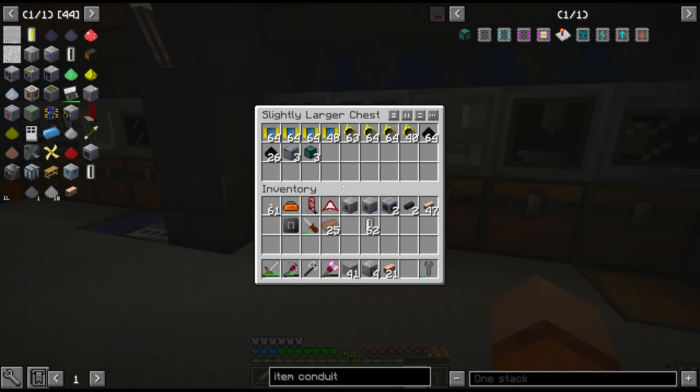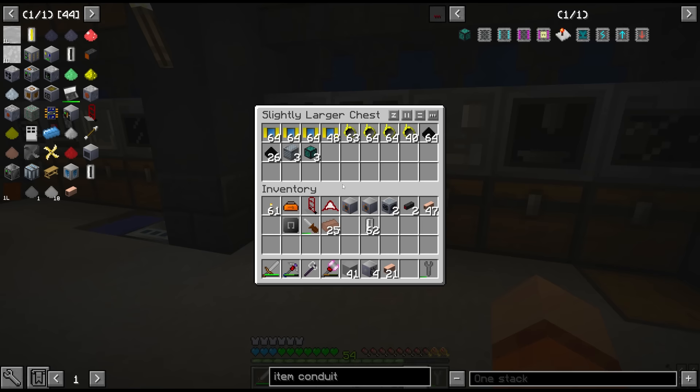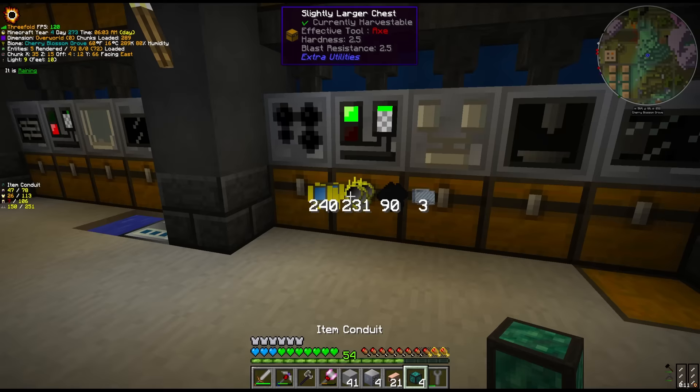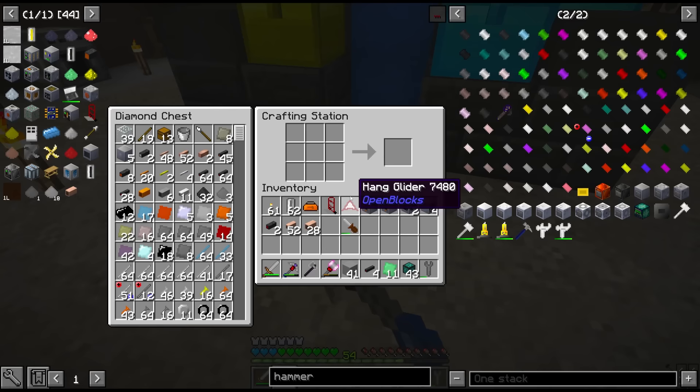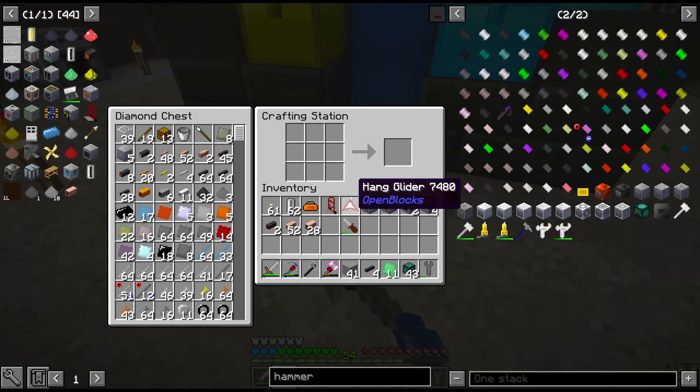We can smelt some more dust in the blast furnace. There we go — the first item conduits. It's been months since I've played with these. One of the other things we need with this pulsating iron is super tanks. We might not have enough circuits — it's four circuits each, and we only have 12, which is definitely not enough considering we also need the gas turbines.